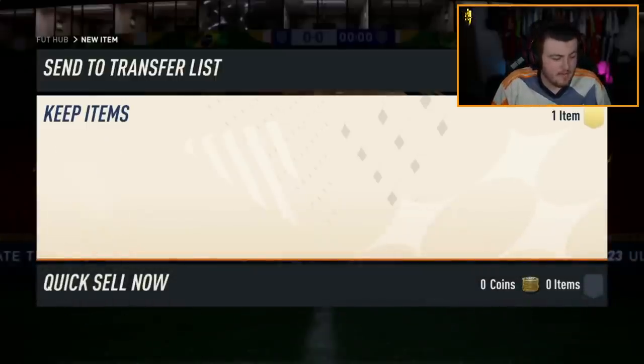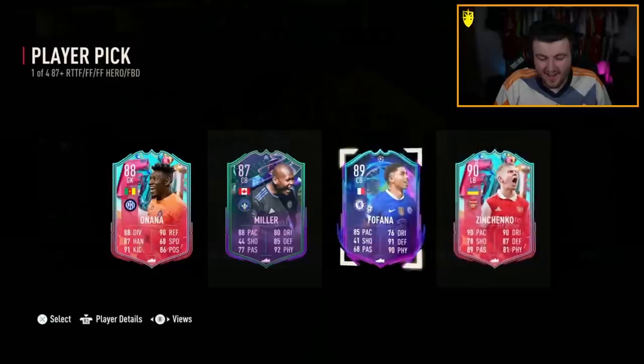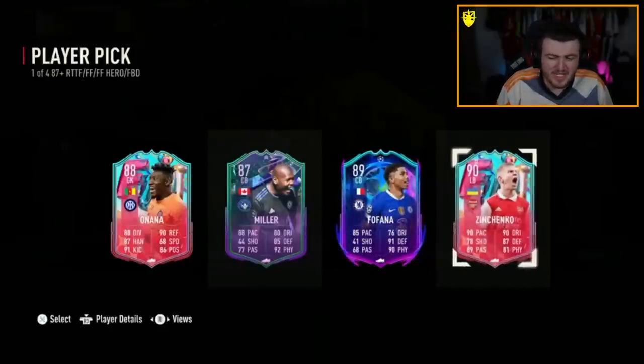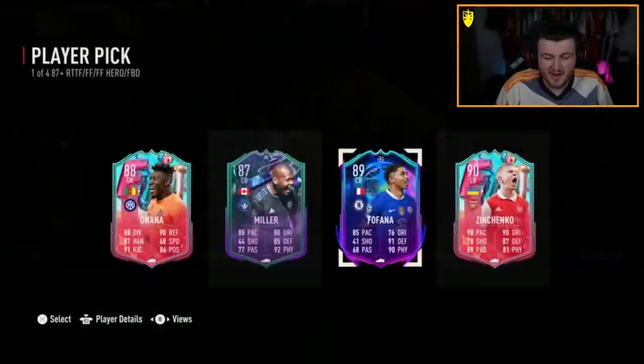Our next 87 plus campaign bag — come on EA, make it better than the last one please. Oh okay — that's actually not an easy choice. I know Fafana can't get upgraded anymore but that card is very good in game. Zinchenko is also actually a big W — that's quite a tough choice. I think I'd probably go Zinchenko, but both of them are really good, man.